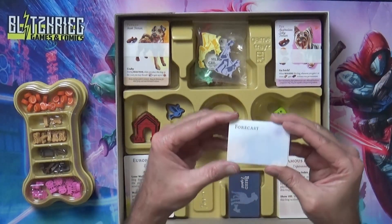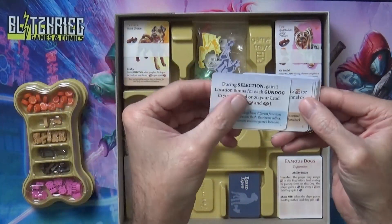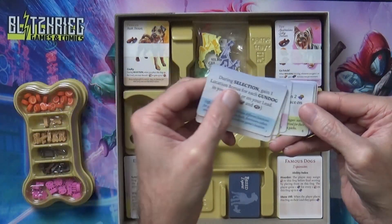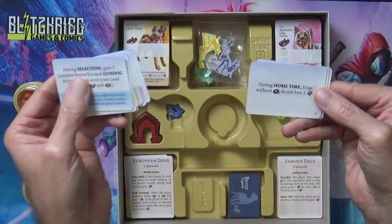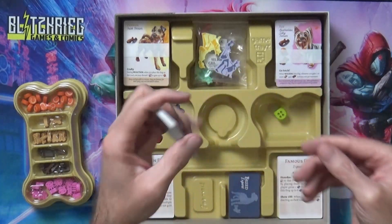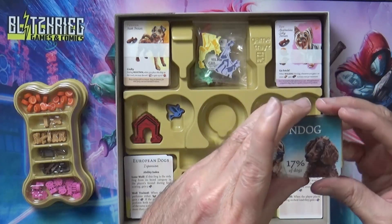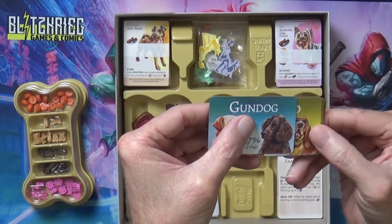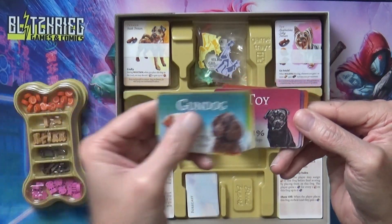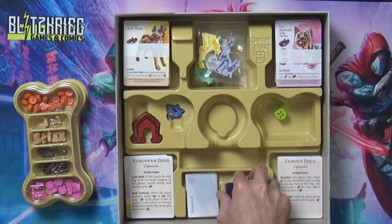Alright, right off the bat we have these smaller cards that say 'Forecast' on them. I was thinking weather, because of forecasting the weather, but maybe it's forecasting the round - so I'm assuming random events or something that happens each turn. Then we got Breed Expert cards here - I'm assuming these are the types of dogs you're trying to get into your kennel, and it's letting you know the percentage of the dogs there.